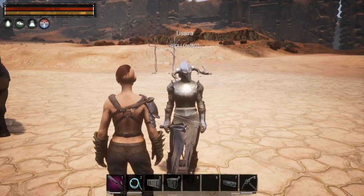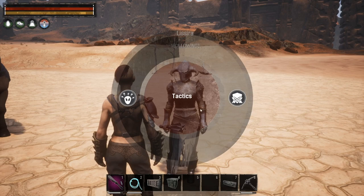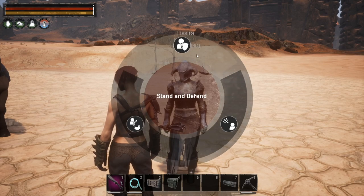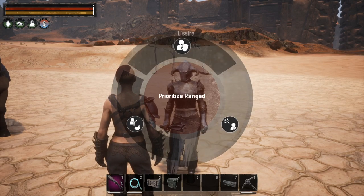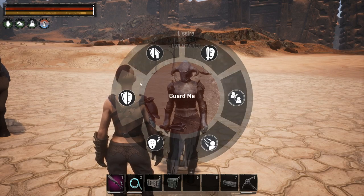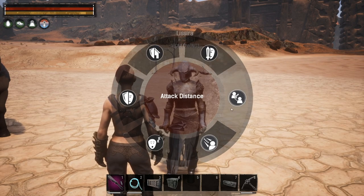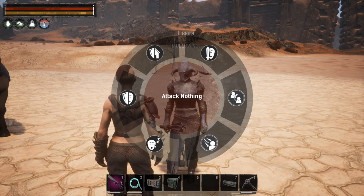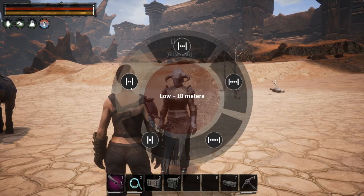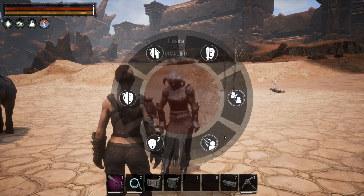Let's look at the new options in the follower system. If we hard press the interact button and go to behavior, we have two options: tactics and engagement. Under tactics you can see stand and defend, prioritize range, and prioritize melee. Under engagement we have guard area, attack all enemies, attack distance, chase distance, attack nothing, and guard me.